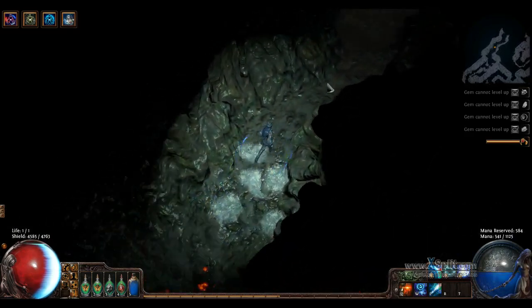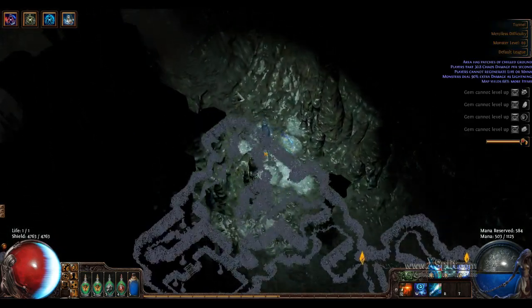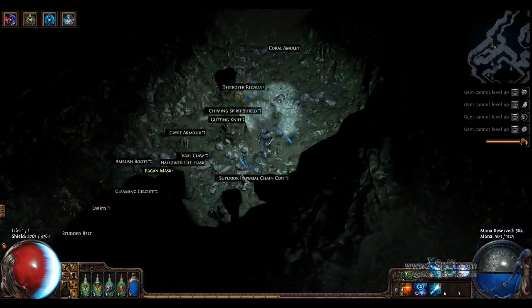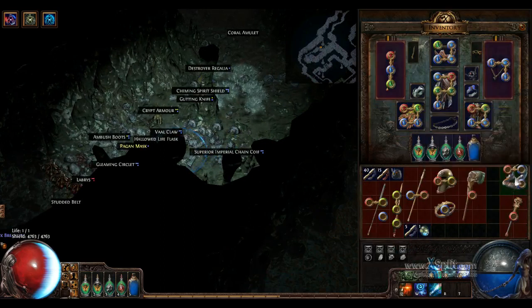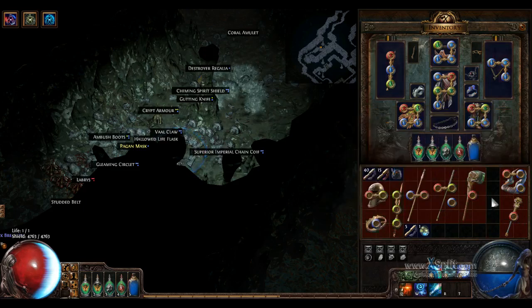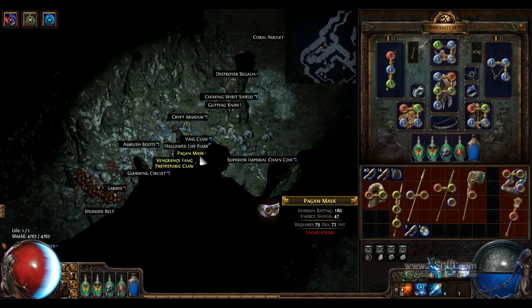I've got to come back and grab that rare. I have no room for it right this second. I'll probably just identify these rares and see which one's crappiest. Just want to make sure I clear the enemies first. Damn, if there's no map. So yeah, even on a rare map with 68% quantity, you might not get a map — it does happen. Let's see if I can make room for this thing. Okay, I can make room. Wait, no I can't. Crap. No, wait — I've got an idea. Nope, didn't help at all. I was going to think about it. I kind of want to identify something and see what it is. Pretty crappy. I'm going to throw that down and grab the pagan mask.